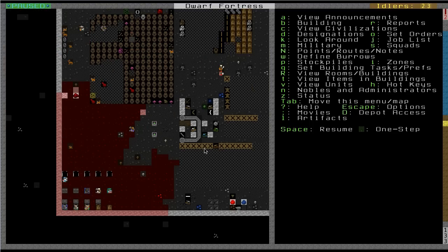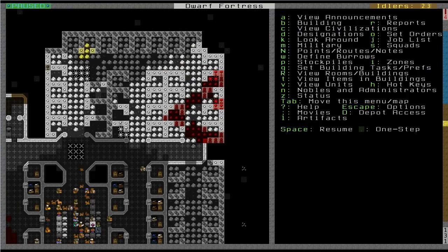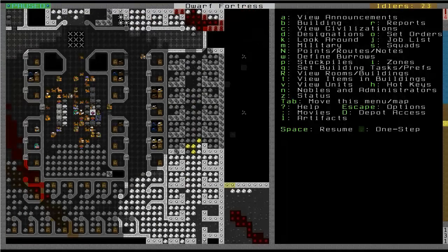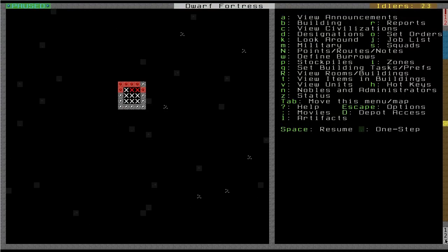I built a hospital to treat the wounded. I got a little overzealous with my military - I was really having fun with the military system, and I was sending my guys out on raids to kill groundhogs at first, but that just wasn't satisfying. So I decided to go down pretty deep into the earth and see what kind of crazy stuff I could find. I've been expanding this living and dining room area a bit more, as you can see from all the stone left over, because I now have a population of something like 70 dwarves. You can see how deep I'm going by keeping an eye on the Z-level indicator.